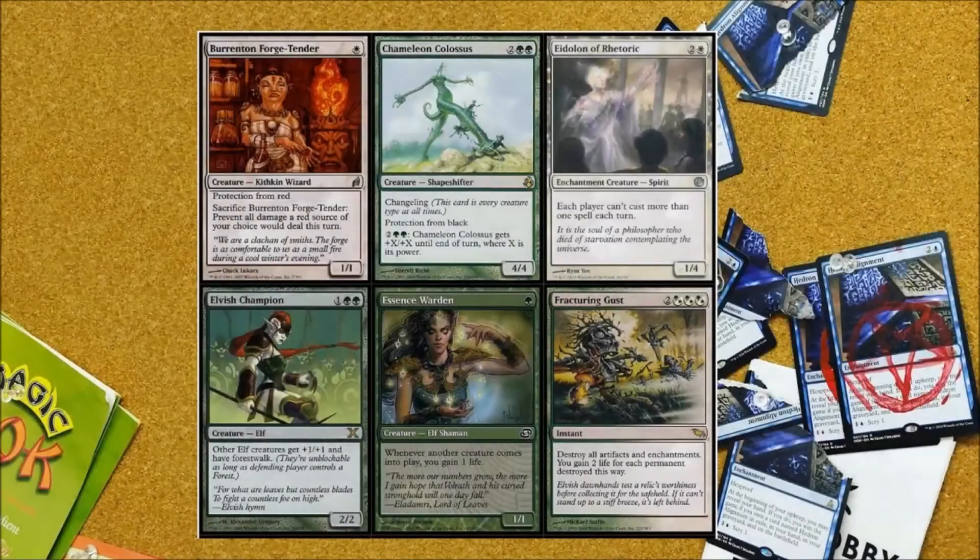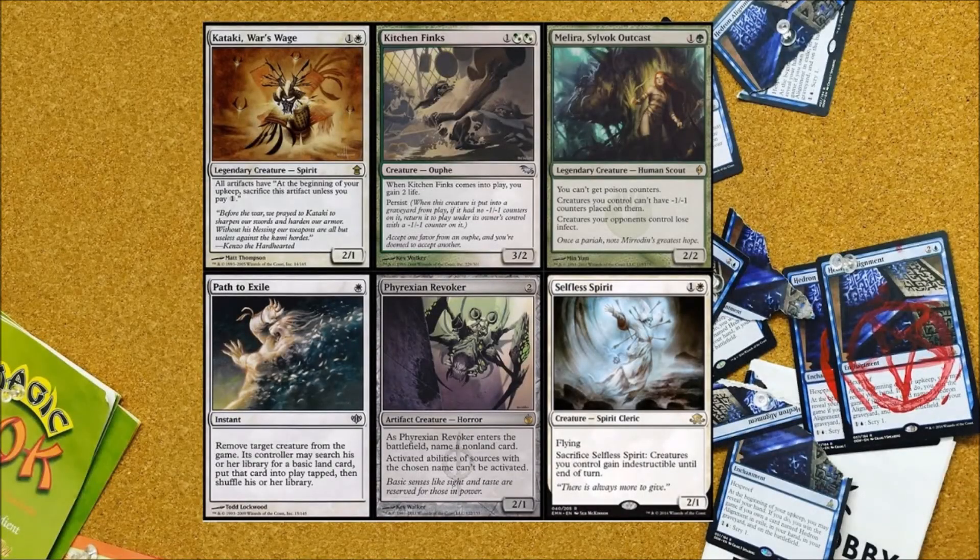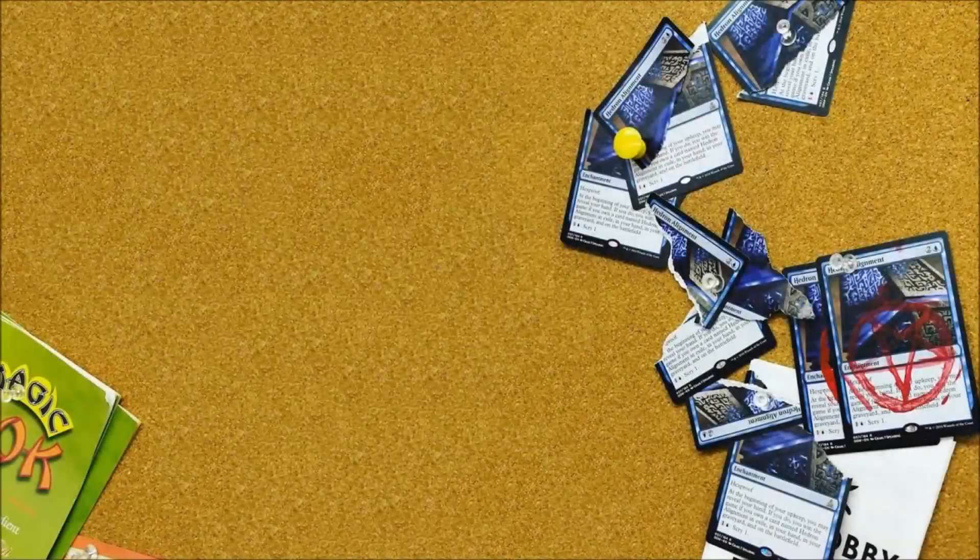Since we're playing a toolbox deck, our sideboard is really flexible — here are just some things that I run, and it really depends on your meta. Remember you can always splash black if you want to get out of the toolbox build; you can run Shaman of the Pack and get Abrupt Decay in the sideboard, which is great. With a reasonable sideboard we're around $500. I hope you guys check out our gameplay video for this deck, and if you have anything to add please leave a comment. I hope you consider subscribing as well.